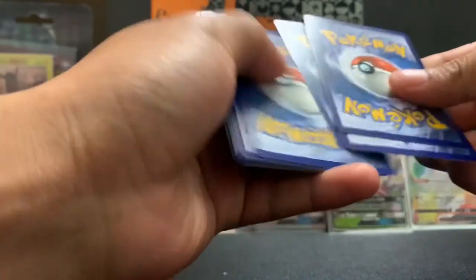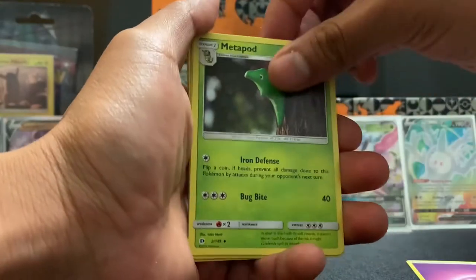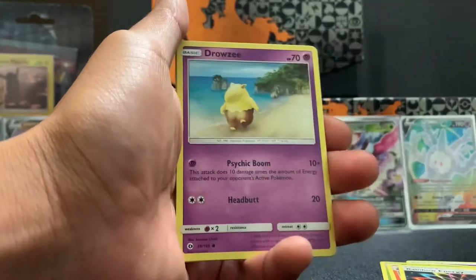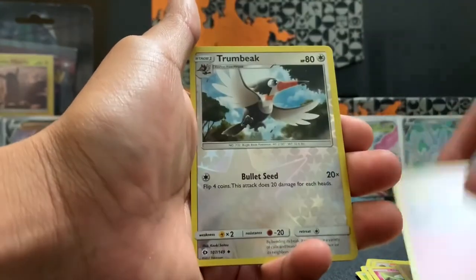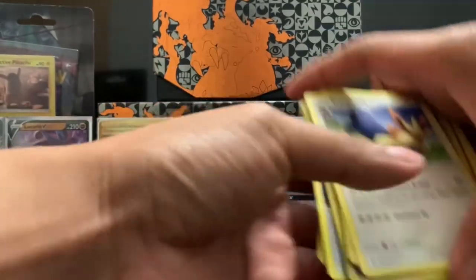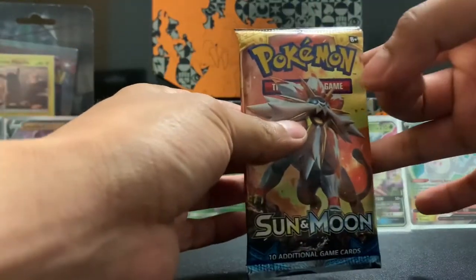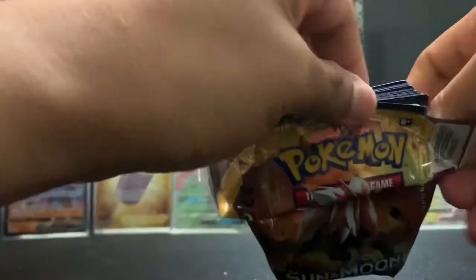Psychic energy, Metapod, Torracat, Rainbow Energy, Rowlet, Drowzee, Cutiefly, Makuhita, Snubbull, Trumbeak, and Stoutland. Oh my god. Blast Pack Magic! I just ruined the card just by hitting it — bent it in half. I guess I didn't know you could do that.